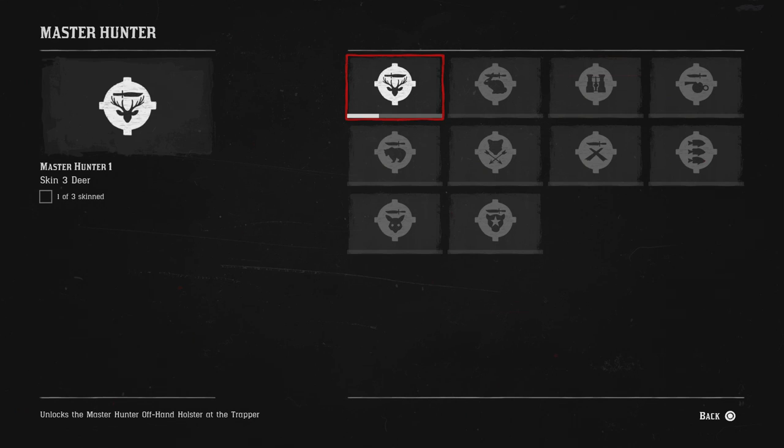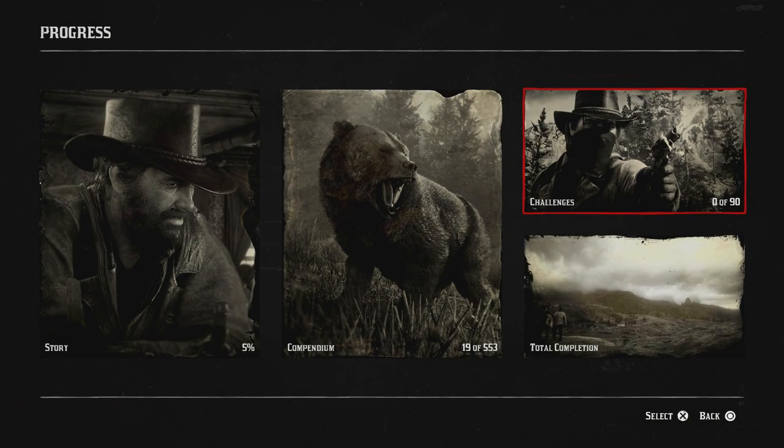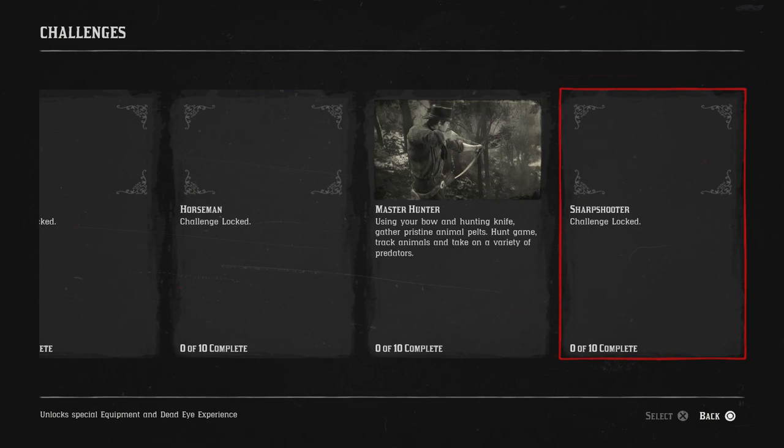One of the things I did like about it is that they were going to have hunting in the game itself. And so you can see, this is where you can find the different challenges in the game. Completing these challenges will grant you different unlocks — different tools, different equipment or gear, is what I meant to say.